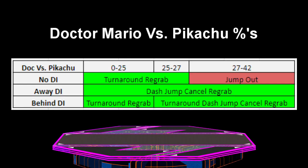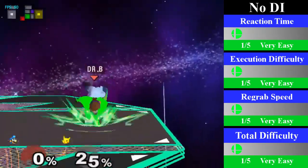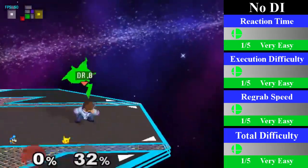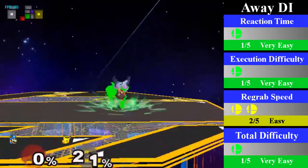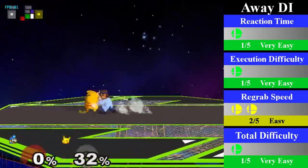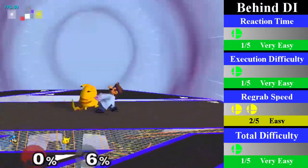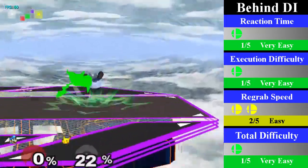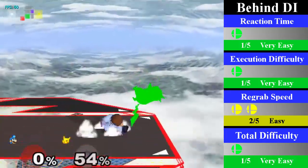Doc's chain grab on Pikachu is almost exactly the same percent-wise as it is on Pichu, although it does differ just a little in execution. The chain grab is guaranteed from 0% to 27% but can go up to 42% on bad DI. For no DI, Doc should just turnaround grab, which lasts from 0% to 27%. Doc can also cover 0% to 17% with a standing re-grab, and you can end this with an up smash. For away DI, Doc just needs to dash jump cancel re-grab from 0% to 42%. It can be ended with a nice fair, a down smash, or a nair. For behind DI, Doc can turnaround re-grab from 0% to 25%, and he can turnaround dash jump cancel re-grab from 26% to 42%. You can end this with a nair or a throw.